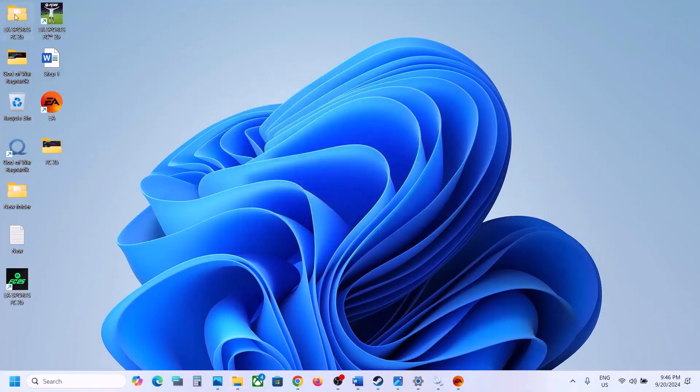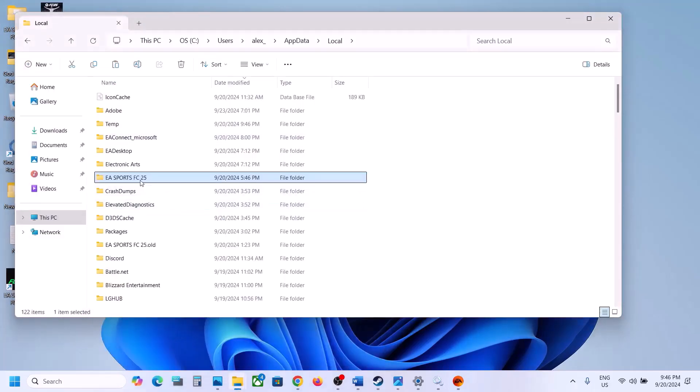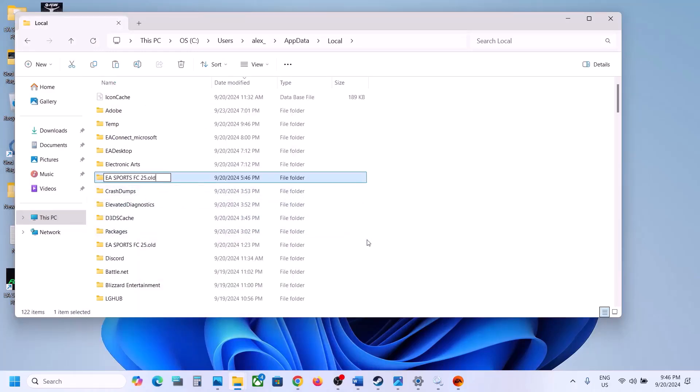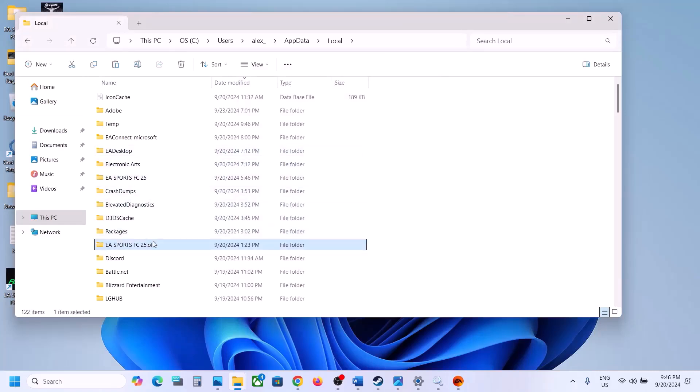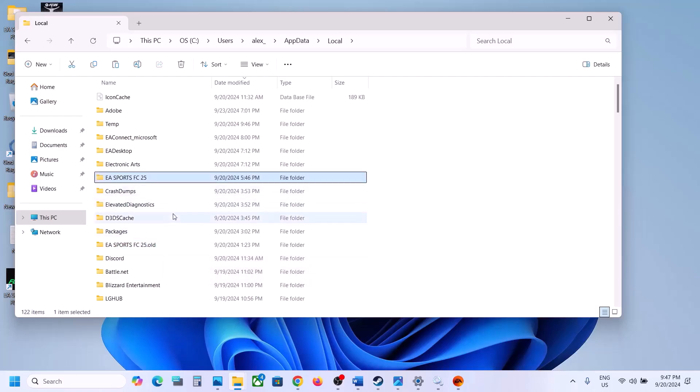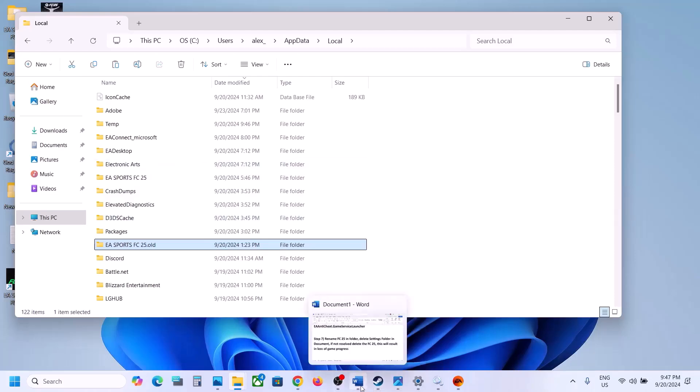Once you have a backup, right-click the EA Sports FC 25 folder and rename it by adding '.old' to the end. Once renamed, launch the game — it will create a new save game file. If still not working, you can even delete the save game files, but you will lose all game progress. Delete the folder and then launch the game and check.